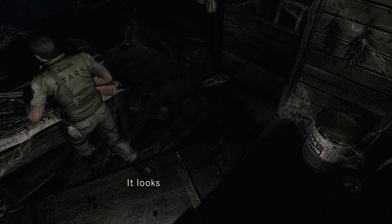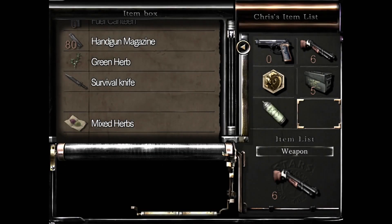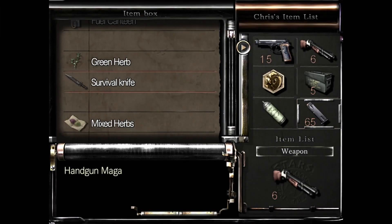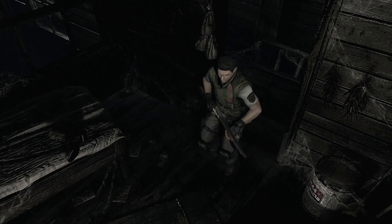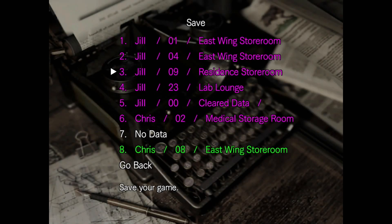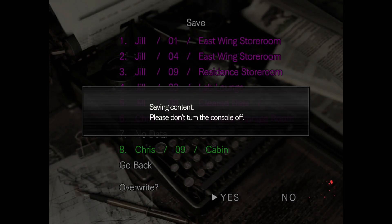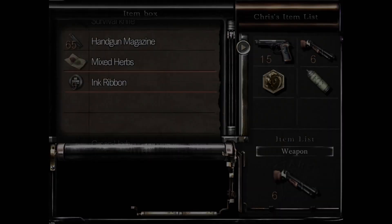It's an old typewriter. Crude bed — doesn't look like anybody's used it in a long time. There's our item box. Let's pop this out so we can reload. We'll put those away and get the ink ribbons out so we can save. These areas are completely new to the remake — they were not here in the original at all. We're finally saving in a new place.